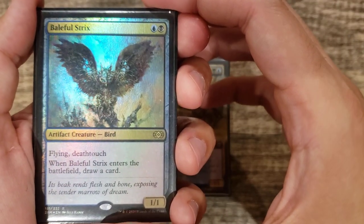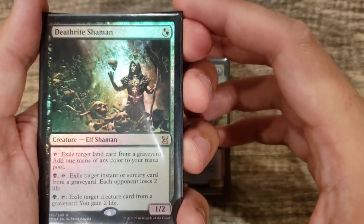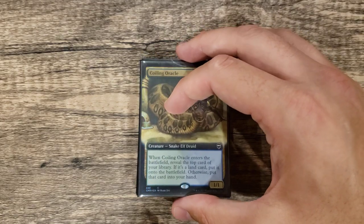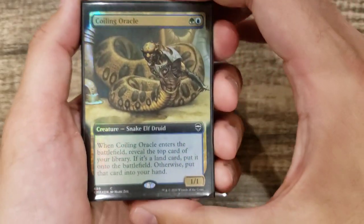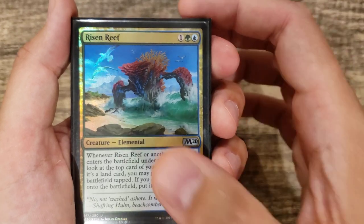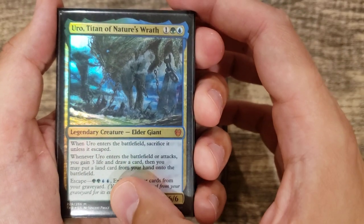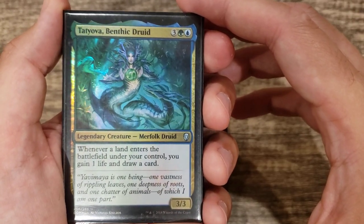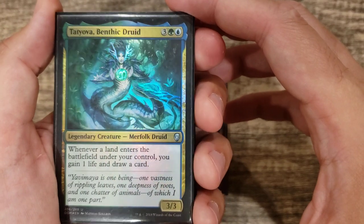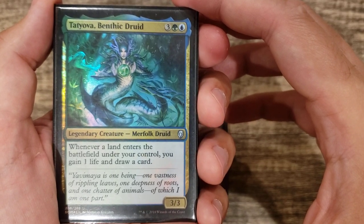Baleful Strix — getting double card draw off that is great value. Hostage Taker can take an extra hostage. Deathrite Shaman for more ramping into Yarok. Into the multicolor creatures: Coiling Oracle for more value, Risen Reef — he's an elemental too — and Uro, which has the ETB trigger whether you escape it or cast it. Tatyova is fantastic: on landfall you gain a life and draw a card, and doubling that means a simple fetch land suddenly has you gaining four life and drawing four cards.